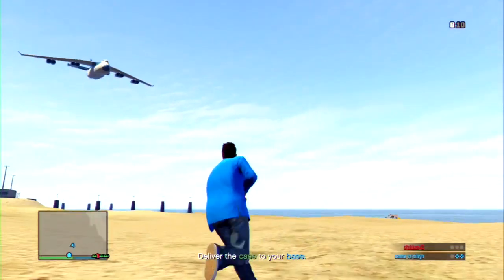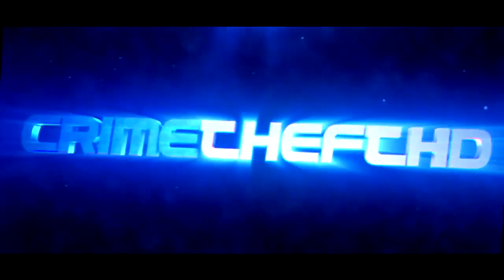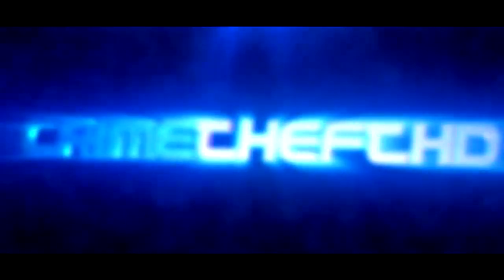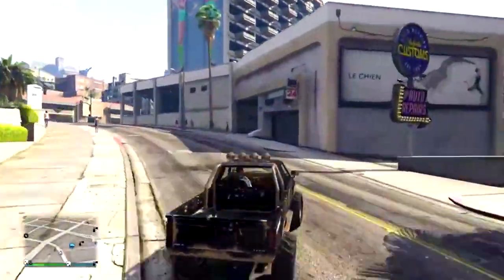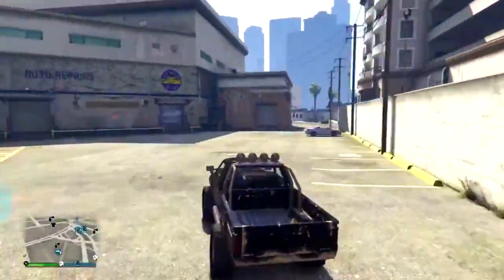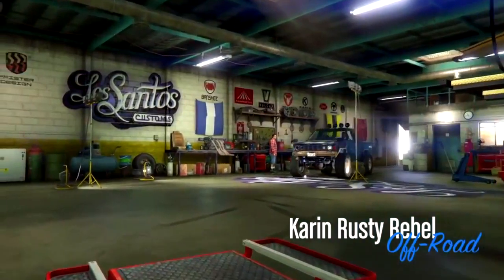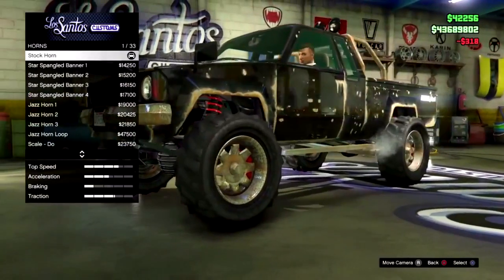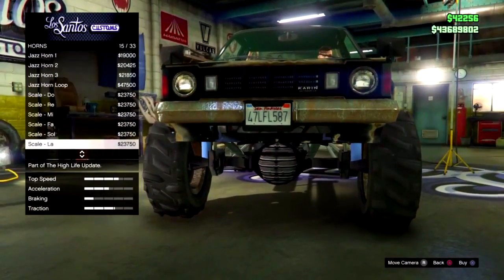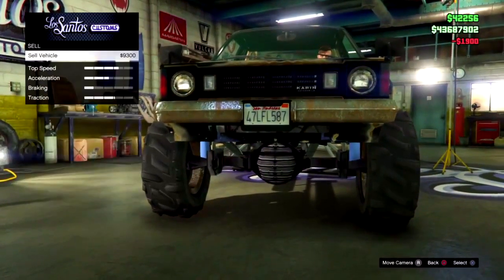So with all that being said guys, let's get straight into the money glitch. To begin, pull up your phone and purchase a brand new Kamera Rebel off the San Andreas Super Autos website. Once the Kamera Rebel has been delivered to your garage, hop inside and drive it over to Los Santos Customs. Once you get there, drive your Rebel inside and go to the upgrade section, then navigate to horns and scroll down to find the truck horn for about $2,000.